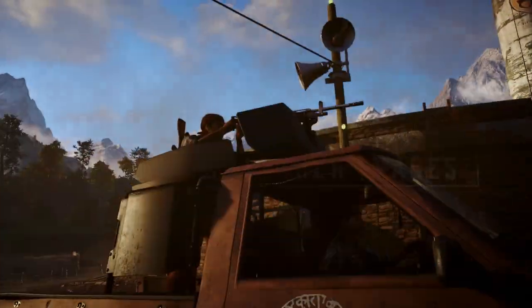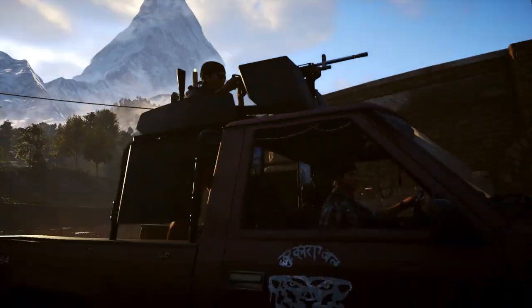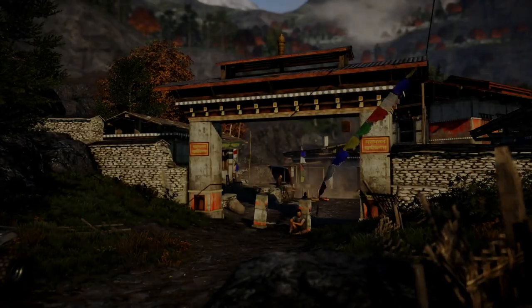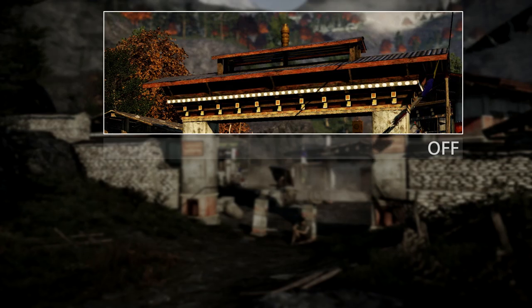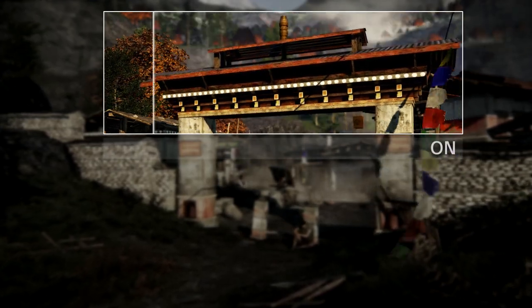TAA, or Temporal Anti-Aliasing, creates a smoother, clearer image than any other anti-aliasing solution by combining high-quality multi-sample anti-aliasing, post-processes and NVIDIA-designed temporal filters.